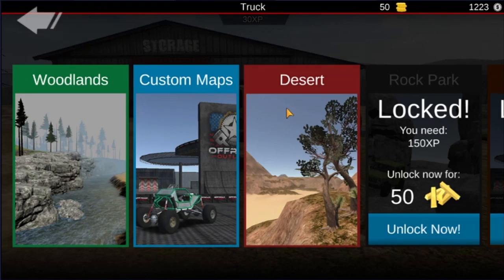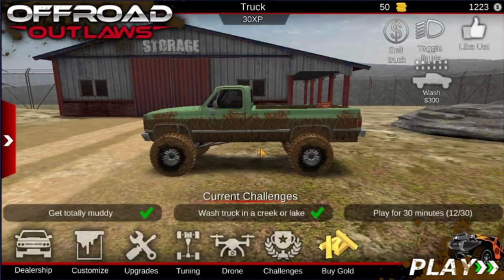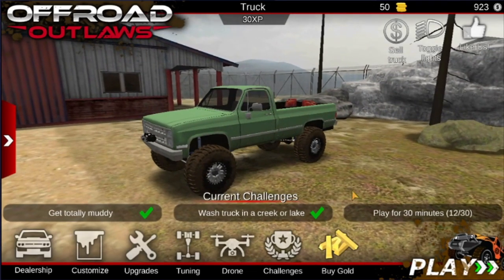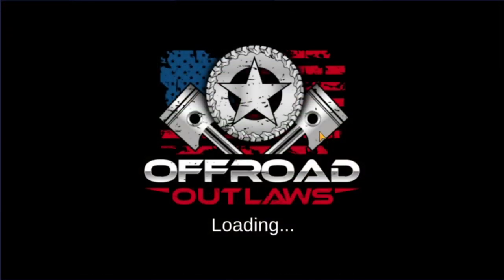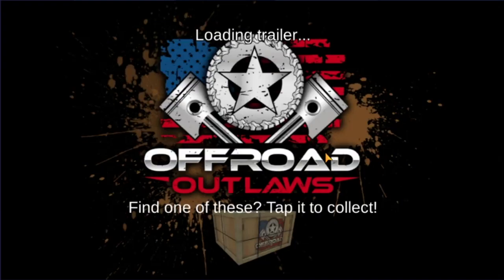What is up everybody? Welcome back to another episode of Offered Outlaws. As you can tell, my game has like no money and no gold. I actually went and spent three bucks just to get a hundred gold so I can go ahead and unlock the desert to do this video for you guys, showing you where all the barn finds are, how to get them, how to unlock them, how to get each and every one of them.